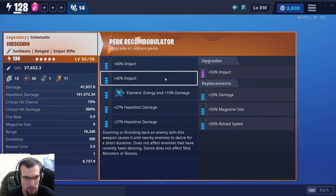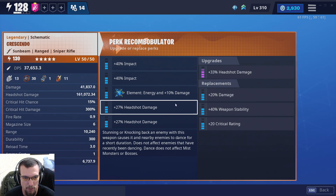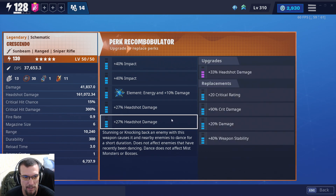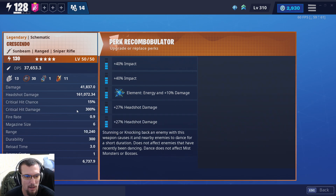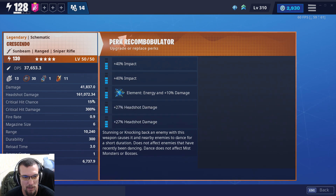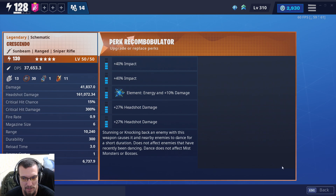You can do damage, durability, or stability on your first slot. Damage, magazine size, or reload on your second slot. It can be any element you wish. Headshot damage, damage, stability, or crit rating on the third slot. And headshot damage, crit rating, crit damage, damage, or stability on your last slot. I'm surprised they didn't have damage to dancing enemies on this one. We have 300% crit damage right now modified by our hero build, and 15% critical hit chance.